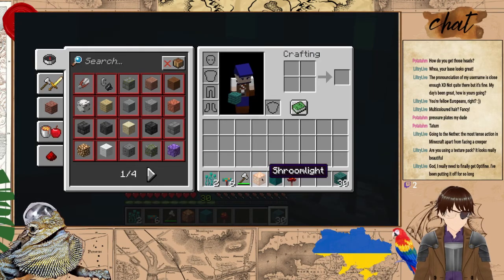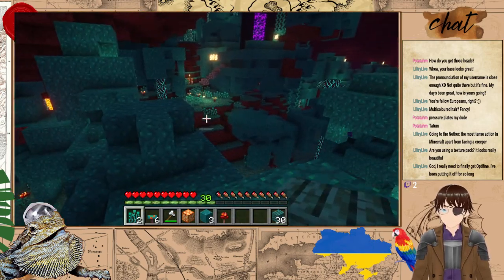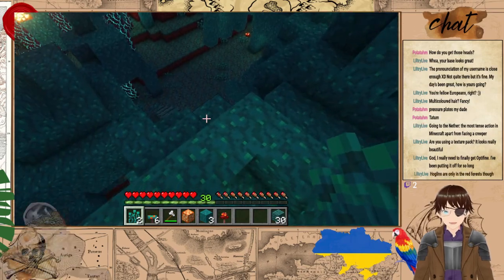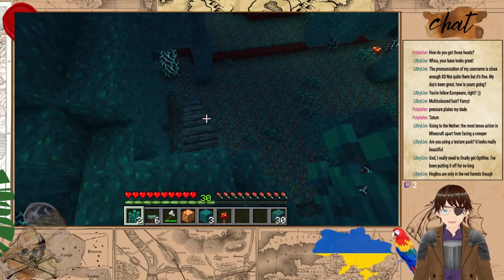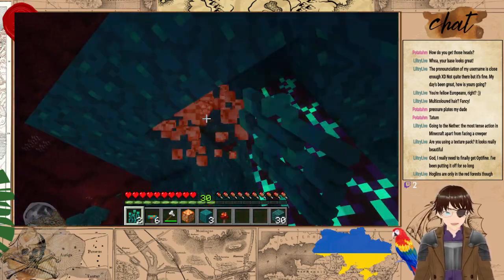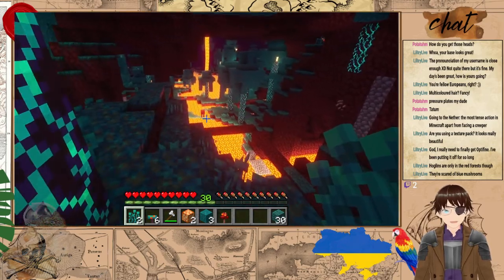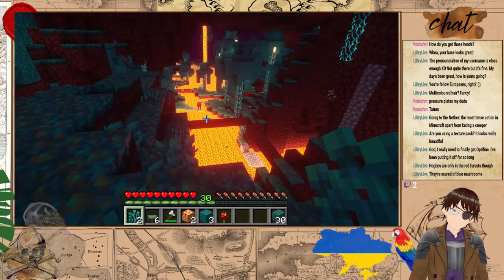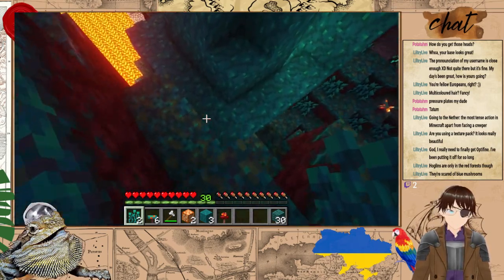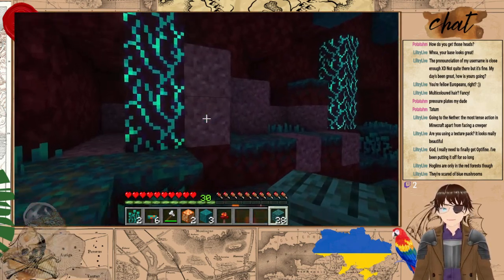The tree-capitation plugin doesn't work on nether trees — I'm guessing this counts more as a mushroom than a tree. Warped wart block. I really need to finally get Optifine — I've been putting it off so long. It should be easy enough to install, but it can also make things a bit more unstable. Oh, glowstone! You should be careful here — there are piglins, and then there's hoglins. Hoglins are animals, they are angry boars. Hoglins are only in the red forests. Okay, I did not know that.